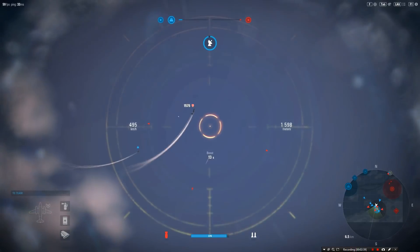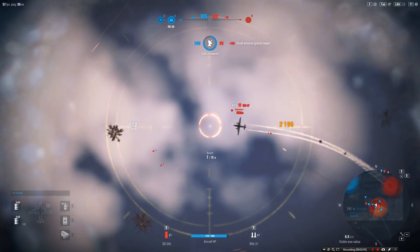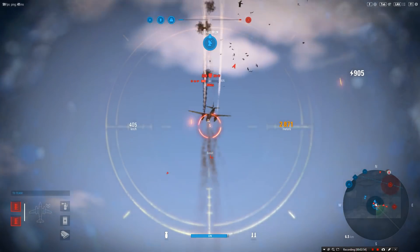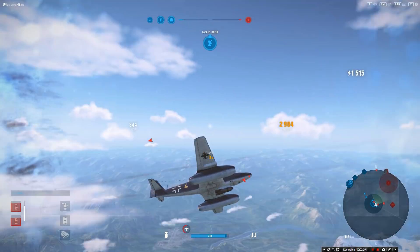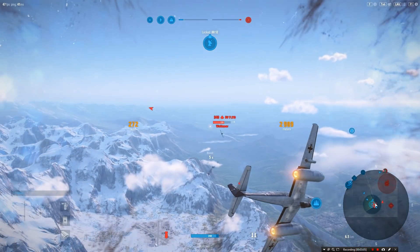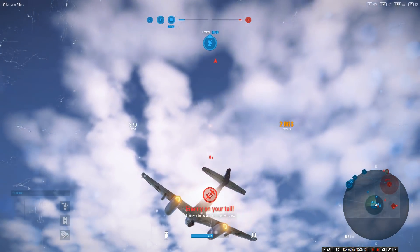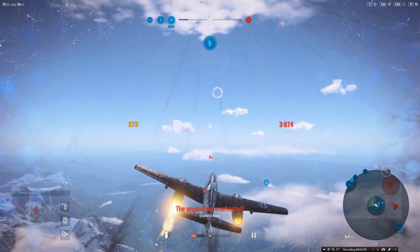Let's get up a bit higher. Let's help with him. Boom and zoom - 10 more seconds of boost. Oh yeah. That'll do - someone's put on my tail. Let's boost out of here, let's try and get high. There's no way - let's just try and get away from him. Let's turn.